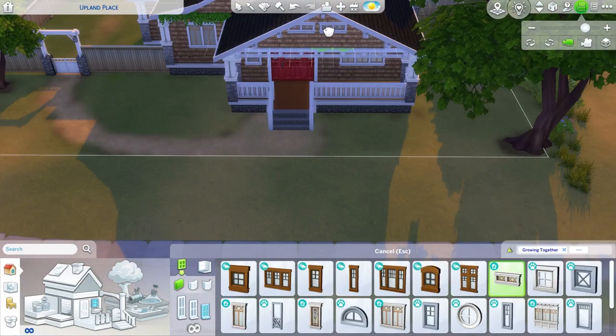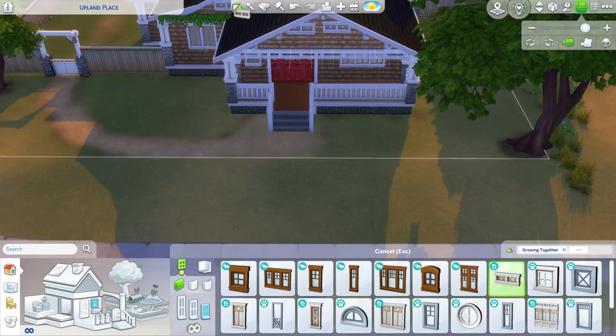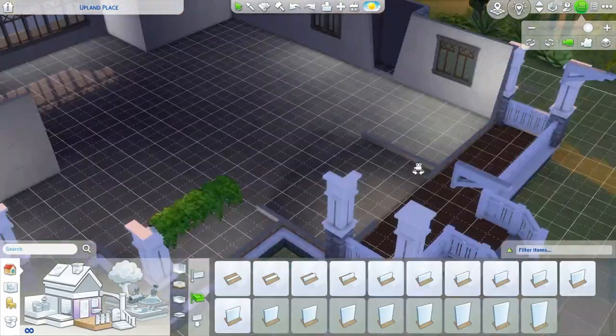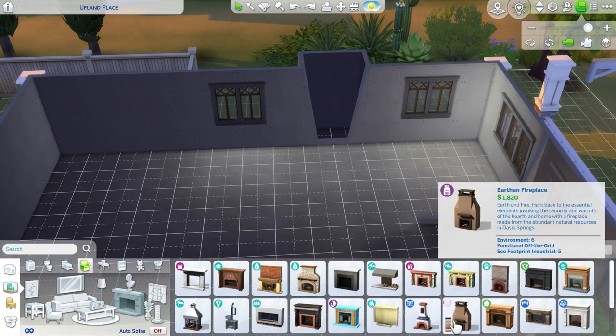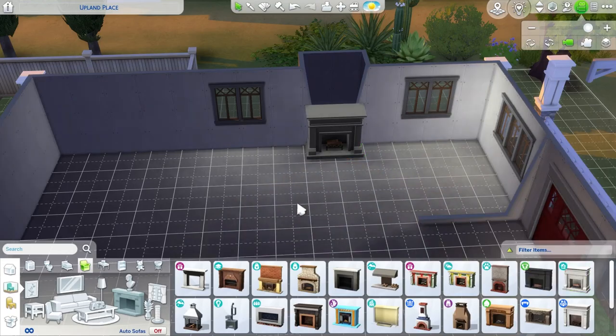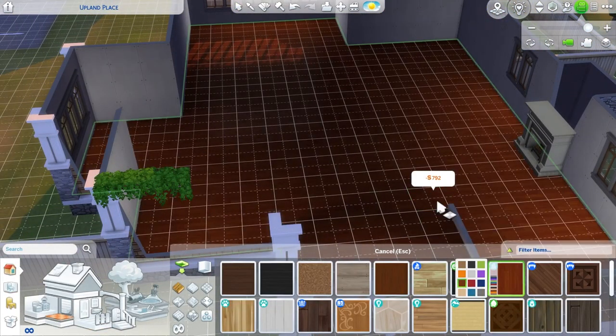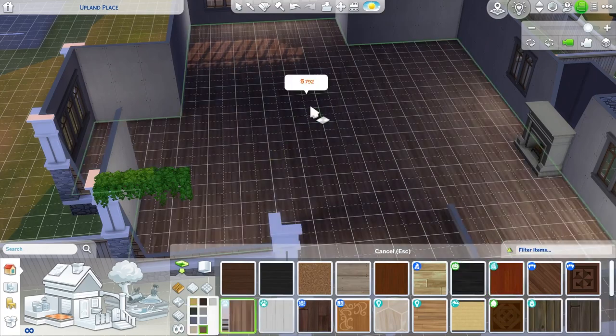Being literally right next door to the park is one of my favorite gameplay hacks. I don't know if you guys do that as well, or if you know other gameplay hacks to make having kids a little bit easier or to make it easier for your Sims kids to make friends - please leave those tips and tricks below. So yeah, we are just picking out some flooring for the whole house now.